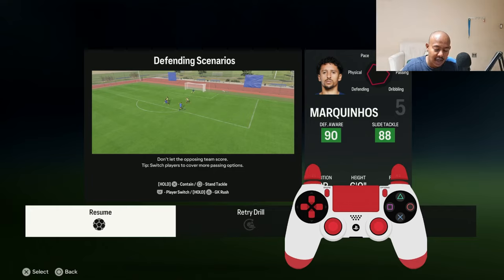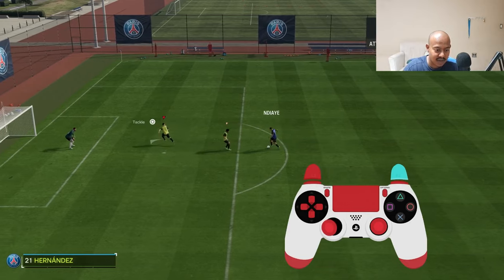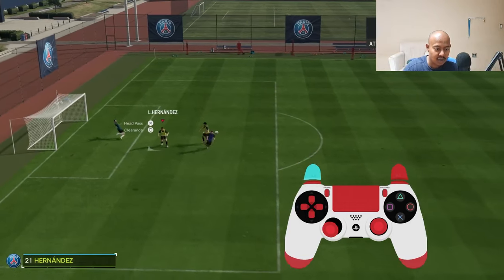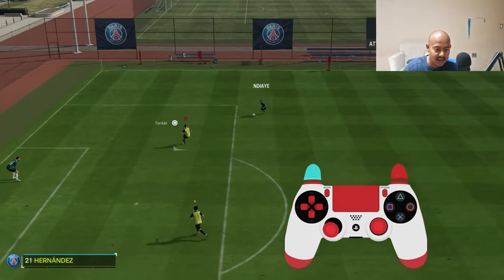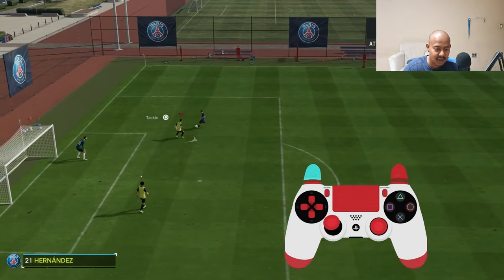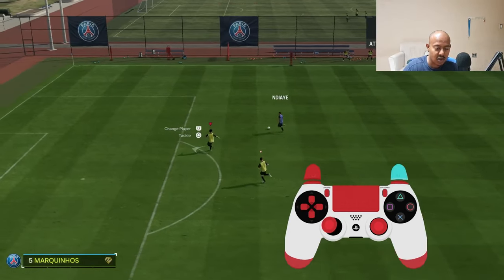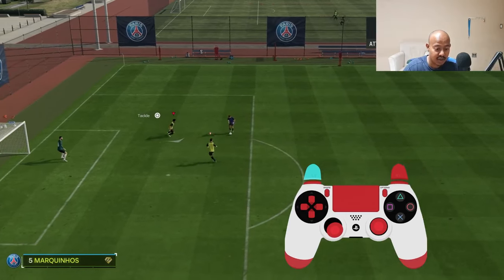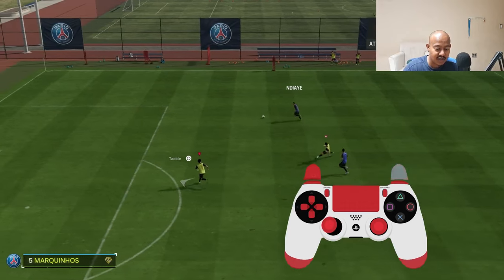You use this technique when your opponent is far from you — maybe making a run or about to distribute. Here I'm running diagonally, pressing R2 to accelerate then L2 to brake, mirroring my opponent. That's the first technique and you can use it inside or outside the box.